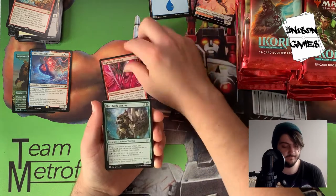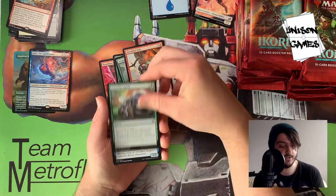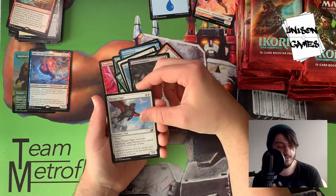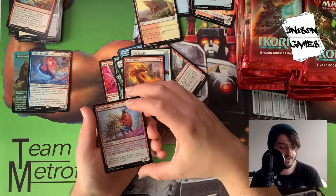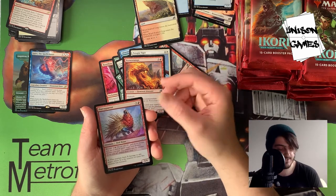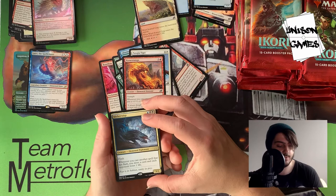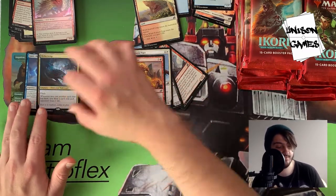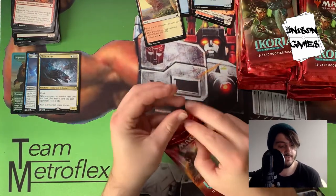Pack three: Reptilian Reflection, Hornbash Mentor, Auspicious Sterix, Shredded Sails, Survivor's Bond, Glimmer Bell, Coordinated Charge, Sleeper Dart, Frenzied Raptor, Cavern Whisperer, Patagia Tiger, Pyroceratops. The Hollow Parrot is kind of cool — you can mutate it for three or cast it for four, then tap it to deal X damage to any target where X is the number of times this creature has mutated. Then we get Slitherwisp with Flash. Whenever you cast another spell with flash, you draw a card and each opponent loses one life. Dimir Flash could be really cool — we have a lot of solid Dimir cards right now. Definitely adding it to the lineup.